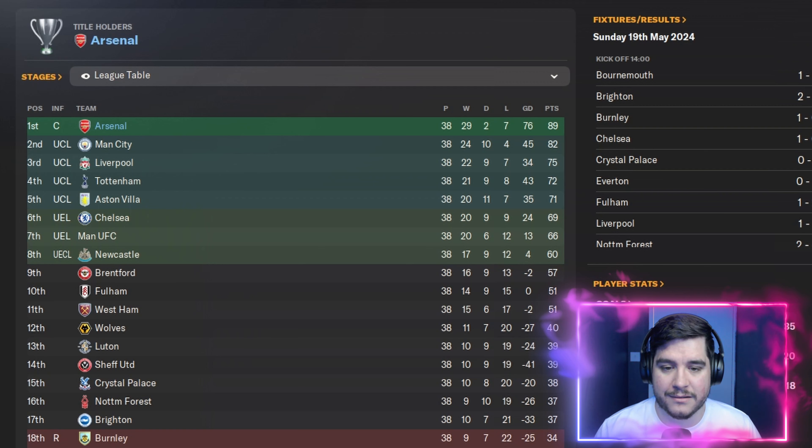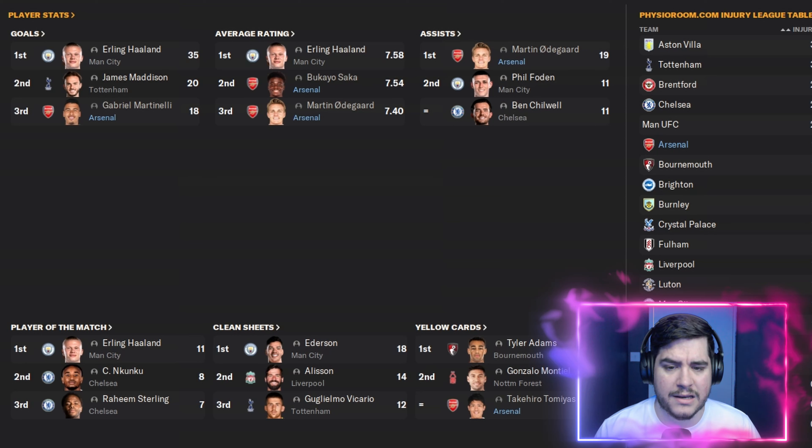Martinelli was third in the top scorers chart with 18 across the season, and James Maddison was second with 20. Average rating saw Saka and Odegaard in second and third place with 7.54 and 7.40. Odegaard got 19 assists across the season. However, Tomiyasu is joint second on the yellow card list.